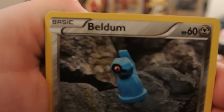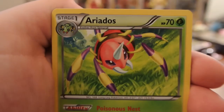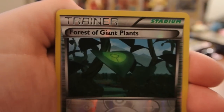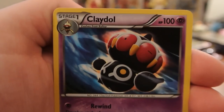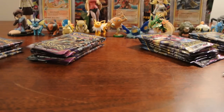A Lairon. Beldum, Unown, Baltoy, Cottonee, Quagsire, Aridoss, Paint Roller, Vaporeon. Our Reverse is a Forest of Giant Plants — nice! We take those. We indeed take those. And our rare is a Claydol Normal Rare. But we take the Reverse Forest of Giant Plants.